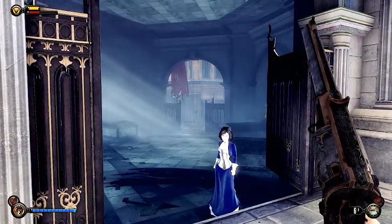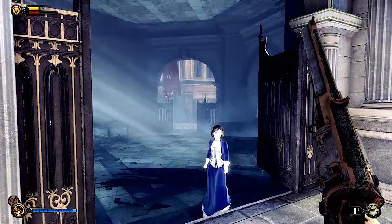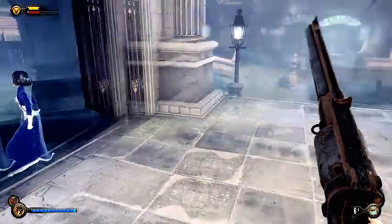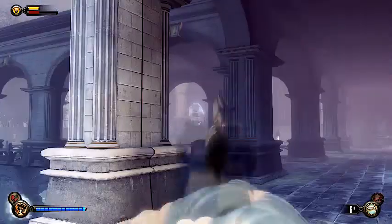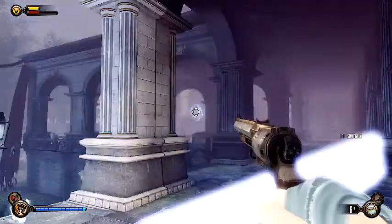This is the cemetery where you will first encounter Lady Comstock. What you're gonna do is get the crank gun located there.